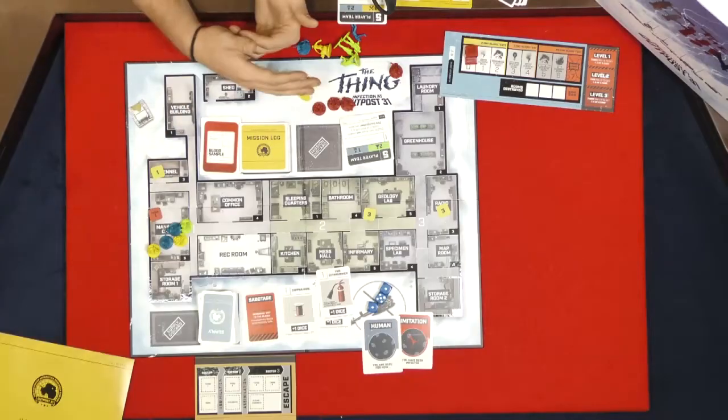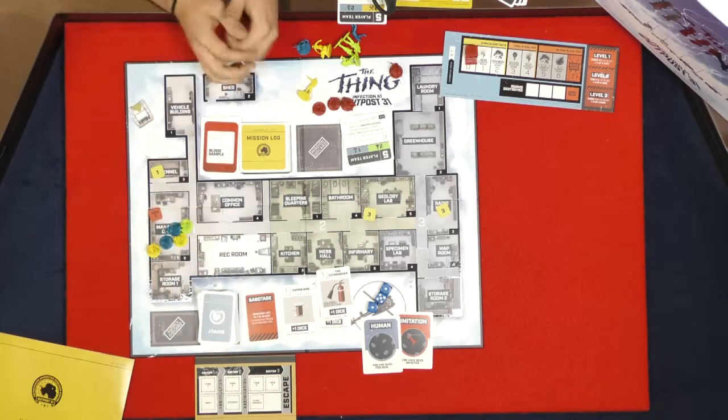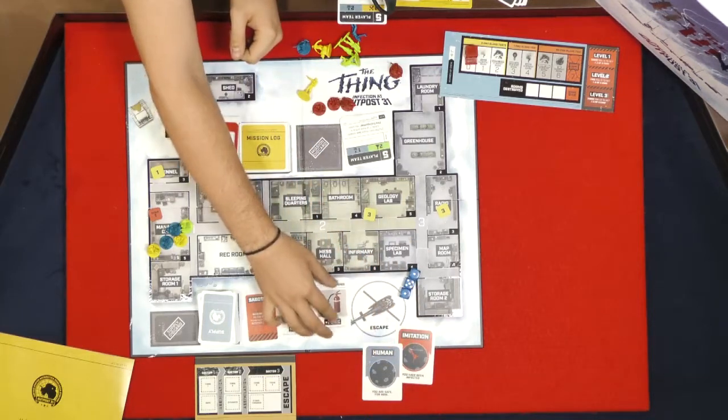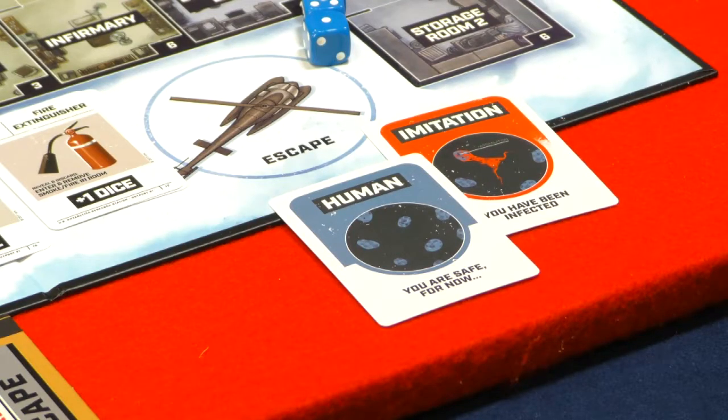The win condition: let's say we've gone through all those things and we now need to get on the chopper. If we've cleared all the different sectors and found the different items we need to escape in time, that kicks in the escape phase. As a group, we all vote for a final captain. That captain chooses his team — you only get four spots in the helicopter, so some people will be left behind, especially in an eight person game. If there are only humans on the helicopter, humans win. But if one imitation makes its way on the helicopter, the imitations win and they go spread the disease to the rest of humanity.